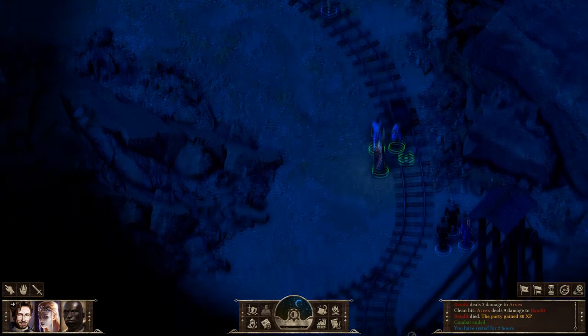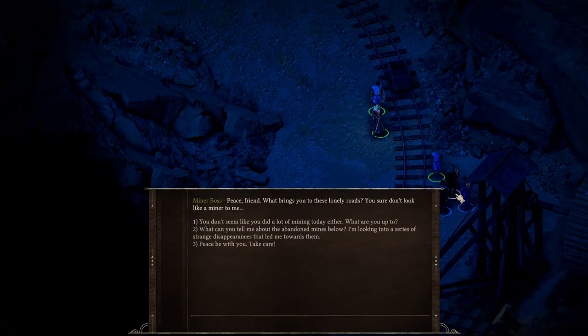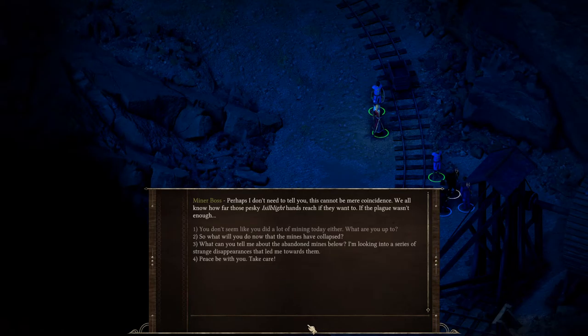There are the foxes that I tend to see all over. Which one of you is the boss? A miner says: 'Peace friend. What brings you to these lonely roads? You sure don't look like a miner to me.' We respond: 'You don't seem like you did a lot of mining today either. What are you up to?' They reply: 'Yeah, we are packing equipment and leaving for home. There's no sense in sticking around — all worthwhile shafts have collapsed recently. All of them. Perhaps I don't need to tell you — this cannot be mere coincidence. We all know how far those pesky Bright Hands reach if they want to, if the plague wasn't enough.'